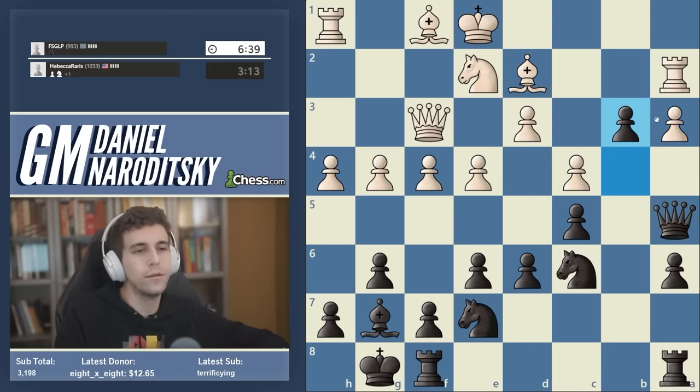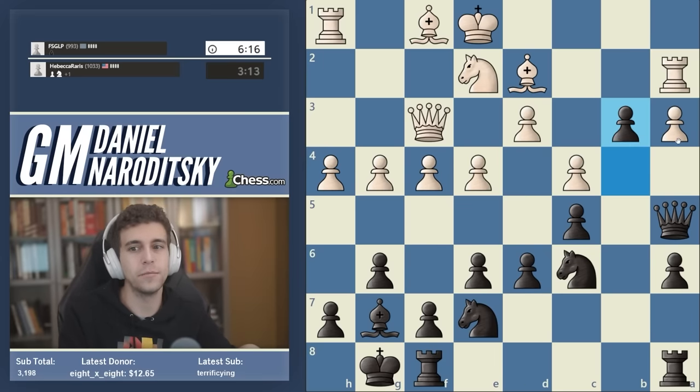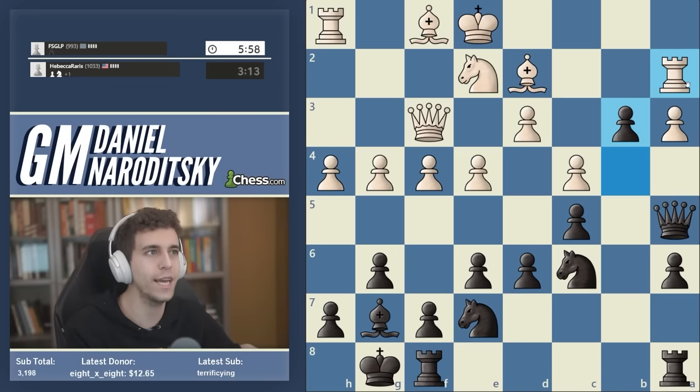Anytime white pushes f5, your instinct should be to occupy the newly created outpost on e5 — this happens very often and is the main drawback of f5. We're not afraid of any of this because white's queenside is falling apart. Now we really want to play b3 — but we can't, because it blunders the queen. Well, if you're thinking like that, you've already committed a mistake. You're assuming you can't play b3, but what if we actually force ourselves to calculate? The moment I say that you should understand the crux of what I'm saying — you actually can play b3.